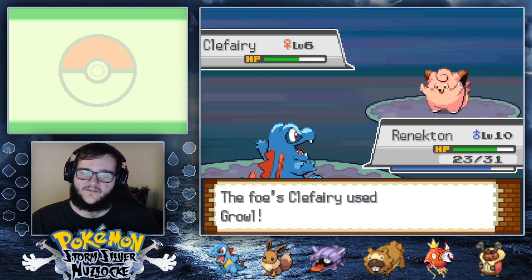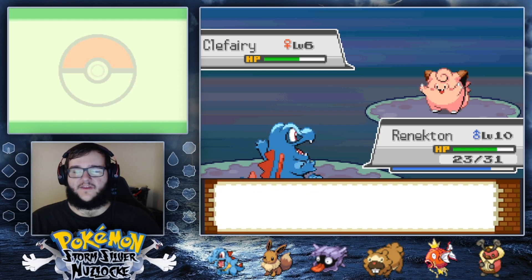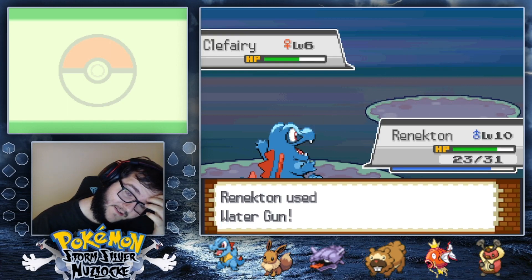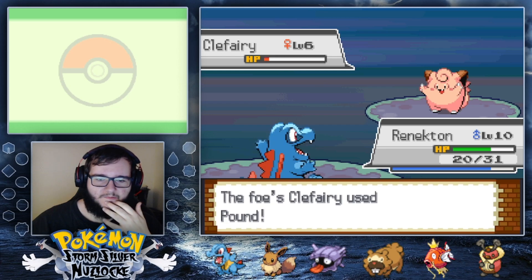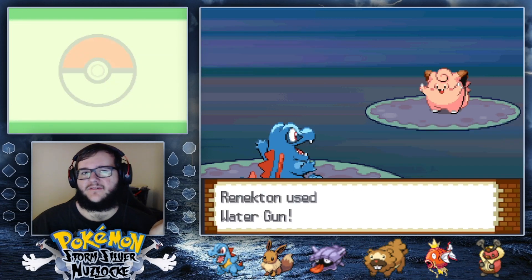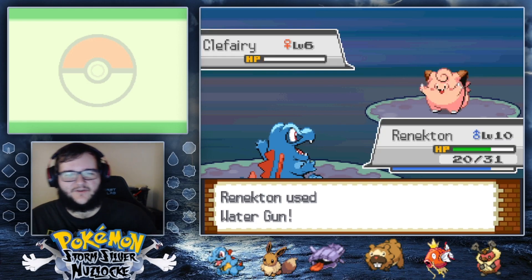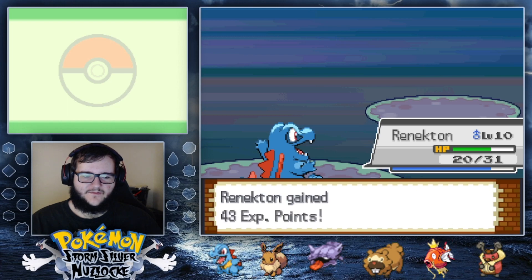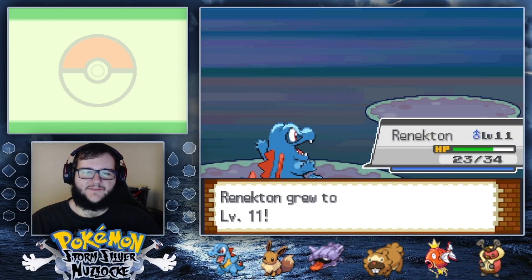We got a few more encounters! I think the next town has a lake or a little pond, so we can get a fishing encounter. Unless it's a Magikarp again — if it is, I'll just take another Magikarp since that's all I can get in that area, which will be fine. Renekton is up to level 11 — that's what we like to see!